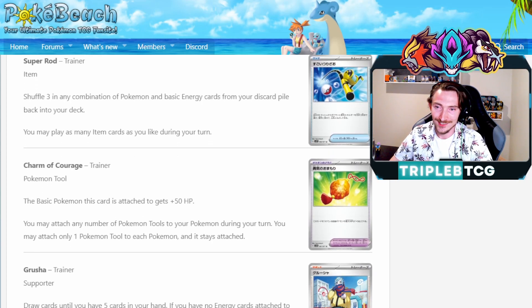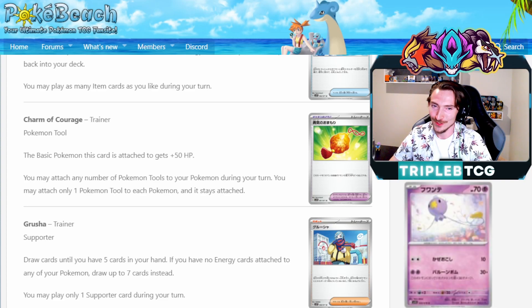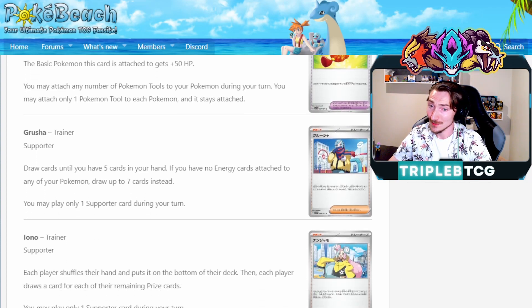The tool card we hinted at earlier is Charm of Courage. If you've seen Cape of Toughness, it's pretty much that except it's not limited — you can put this on any basic Pokemon and it gives them 50 extra HP. There are going to be some cheeky combinations you can pull off with this. For a supporter, we are getting Grusha, which lets you draw cards until you have five in your hand — but if you have no energy cards attached to any of your Pokemon, you draw until you have seven instead. Interesting for control decks or as a follow-up when you hold off attaching for turn.